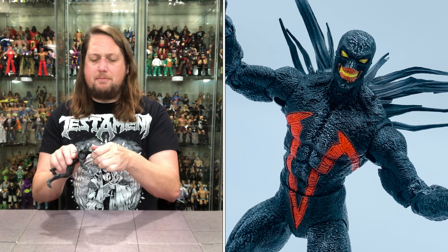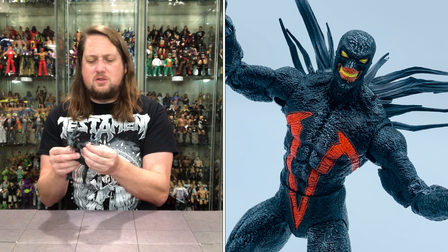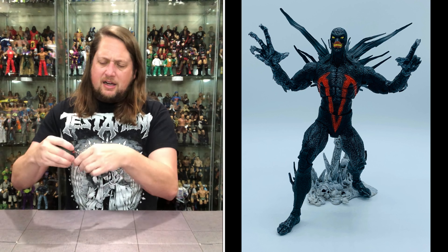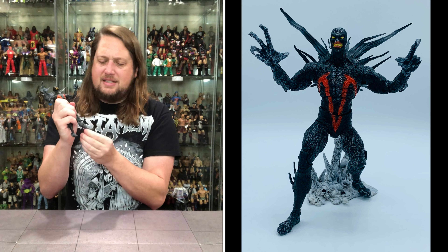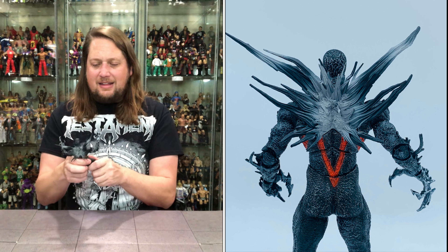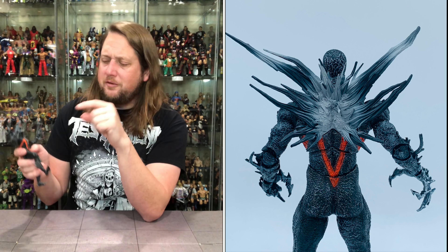Let's walk through his articulation. The head goes back and forth and side to side — a very small head, which gives him a little more of that creepy factor. Arms go all the way around, got a little butterfly action, bicep cut, and double-jointed elbows. Hands are removable with big range of movement for some really strange hand positions. He's got the hula hoop at the waist, a little traditional waist movement, and can do those big McFarlane splits. Double-jointed knees, and then ankles back and forth and side to side. He's also got the McFarlane toe articulation — always fun to review. Spikes down on his legs as well.